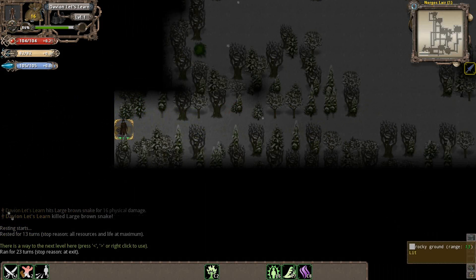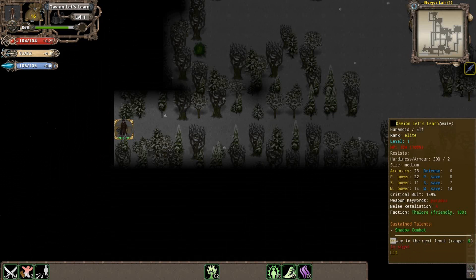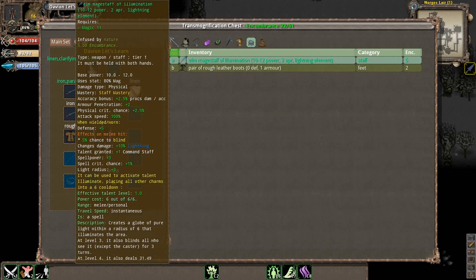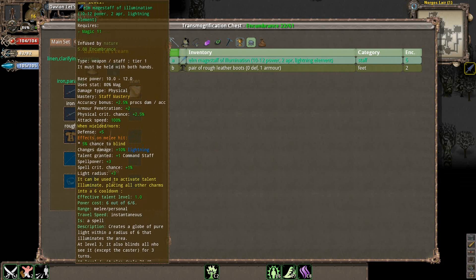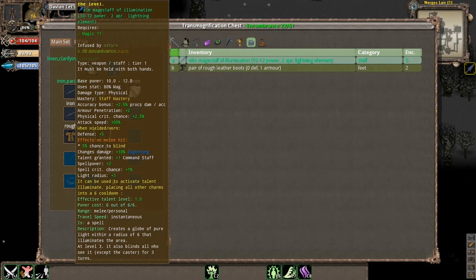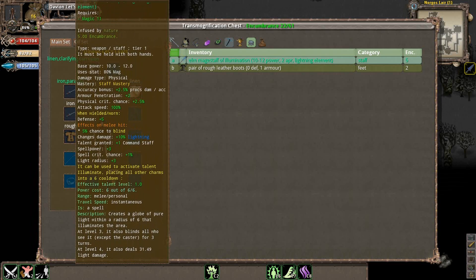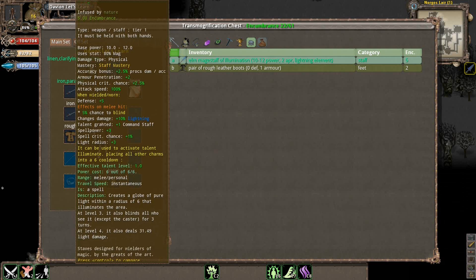How these dungeons are made — they're actually separated into instances. We just cleared the first instance and we're now at the way to the next level. I have a transmogrification chest here. The transmogrification chest is basically like your pet in other games — it's basically a way of instantly storing items, but once you reach the end of the level, you either have to take them out or sell them to the chest. The chest will take a discount when you sell stuff to it, so it's usually better to sell stuff in stores. However, later in the game there's actually a big benefit to selling stuff to the transmogrification chest.